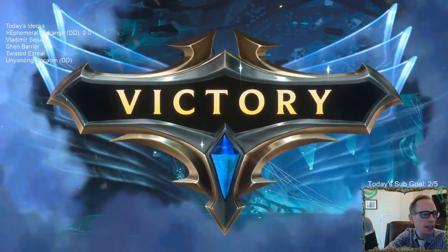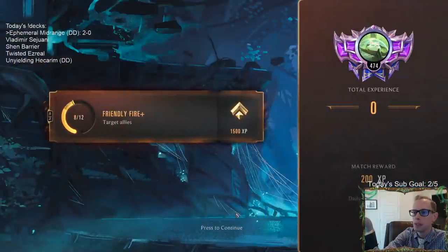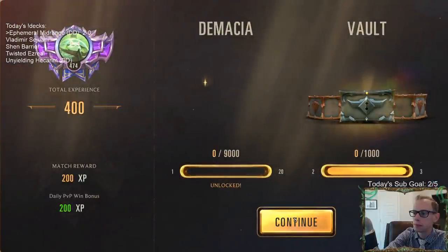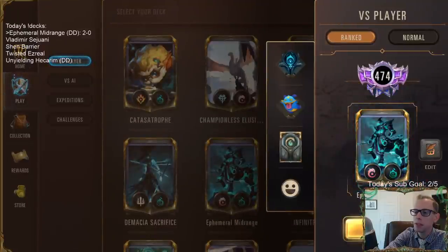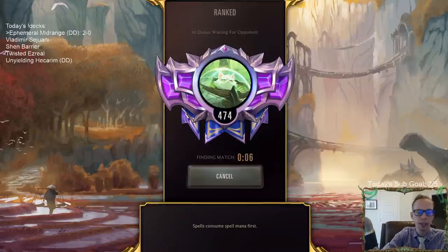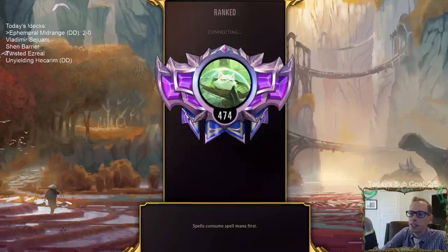Dreadway copies spells - that Parlay they did was just doubled, that's why it did four damage instead of two. It doubles the damage of everything. GG - we beat Dreadway plus Gangplank. That just shows how good Dawn and Dusk Hecarim is. Really powerful deck.